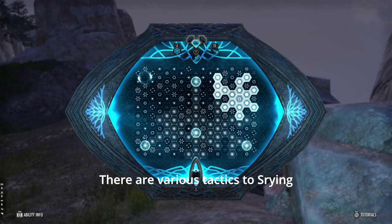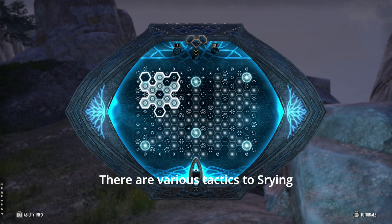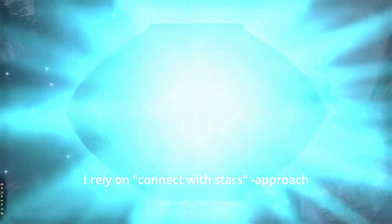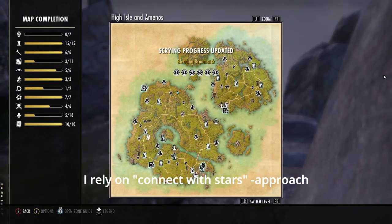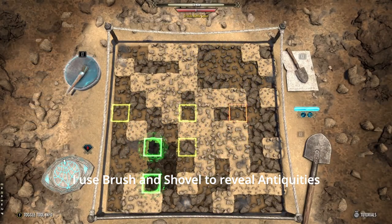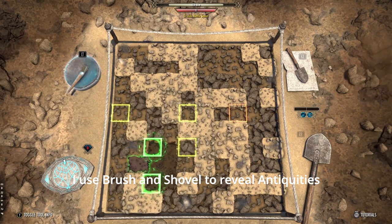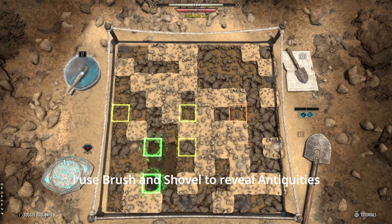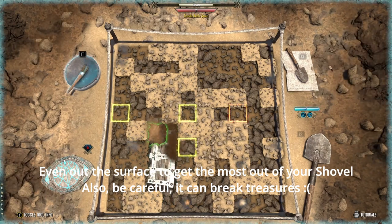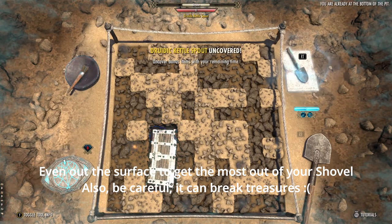Each DLC brings new antiquities to us. With the High Isle, we got, along with all kinds of cool style pages and mythic items, a provisioning station. For this furnishing, you'll need to find 10 golden leads scattered around High Isle. They're all hidden in plain sight, so you won't need to kill anything for them. I'll go through the leads in alphabetical order. As the leads glow, it might be smart to hunt them in the twilight of dusk and dawn. Now let's get started.